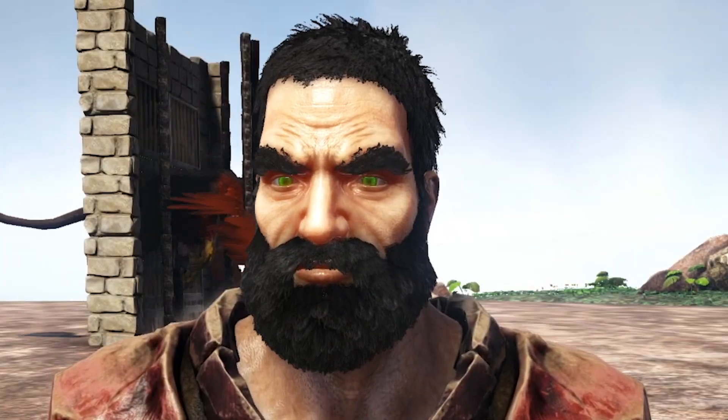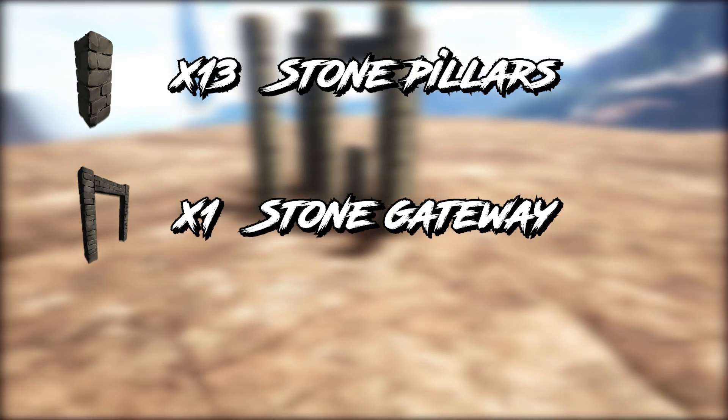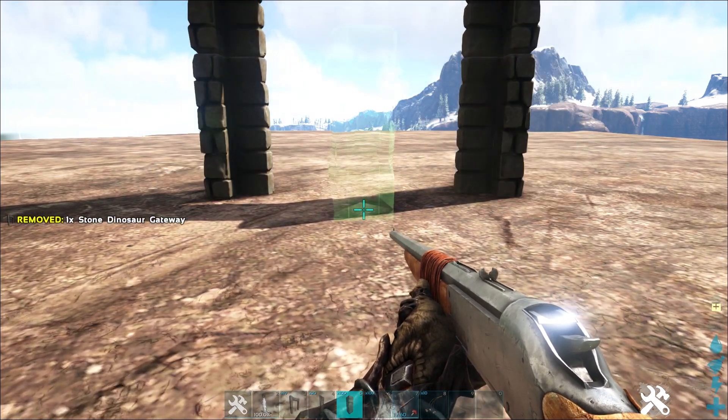For the first trap you're going to need 13 pillars, one stone gateway, and one stone gate. First things first, you're going to want to place down your stone gateway.